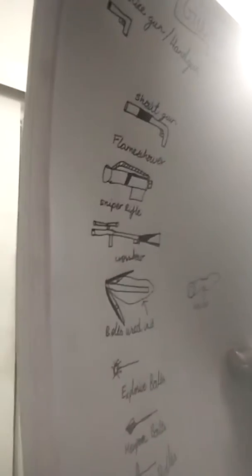I will show you my drawing guns. The first one is handgun. The second one is shotgun. The third one is flamethrower. The fourth one is sniper rifle. The fifth one is crossbow, and bolts are used in it.